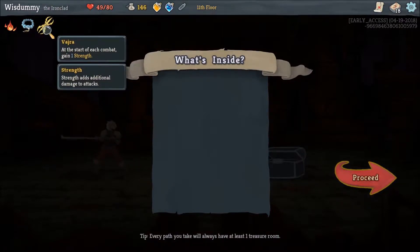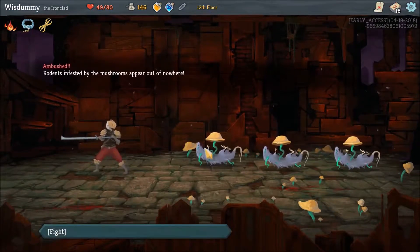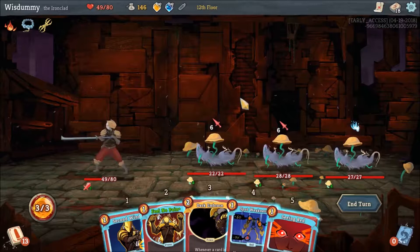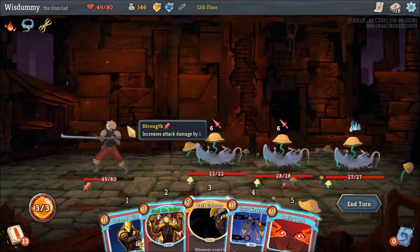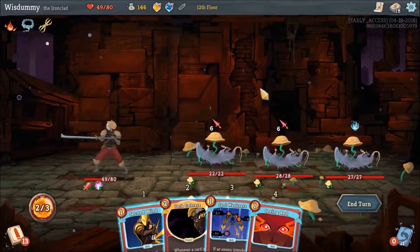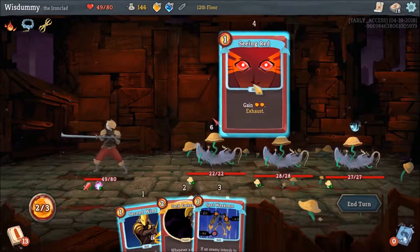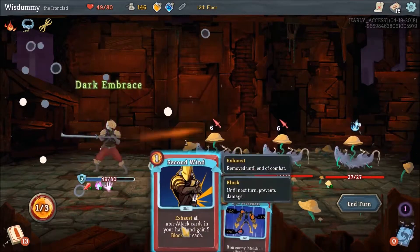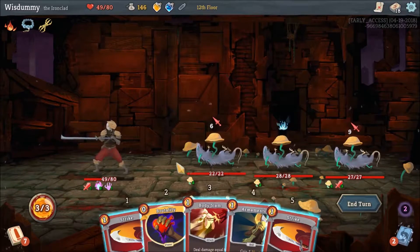Vedra - or however it's pronounced - gives us one strength permanently. Let's anger the mushrooms. This is kind of a tough fight because those three enemies do deal a lot of damage, and usually there are just two of them, so having one more is kind of bad. Let's use that, so we get 5 block. Let's use that again so now we block the damage. We want to kill this guy because he just got strength.